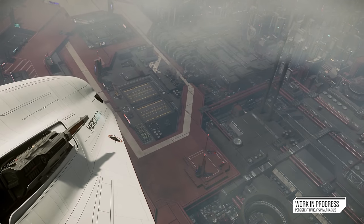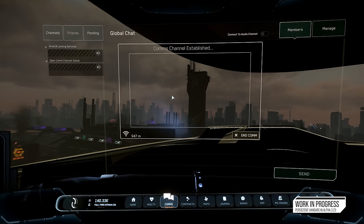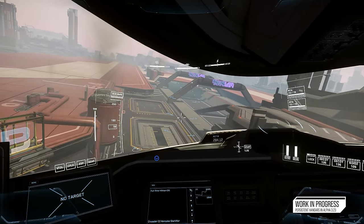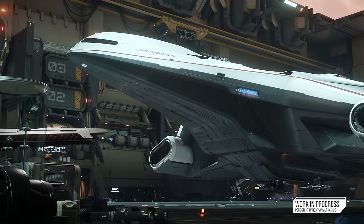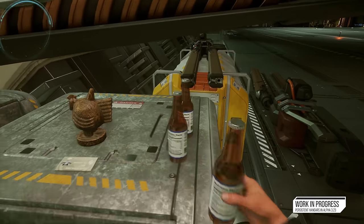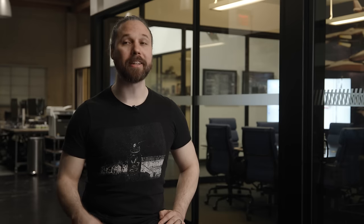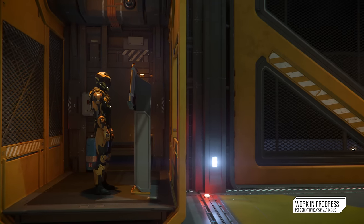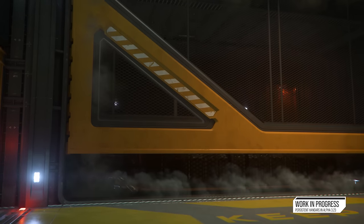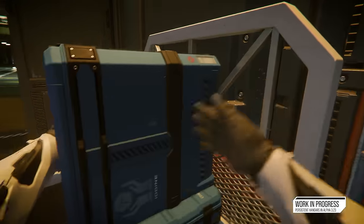For personal hangars, you make a request via ATC for landing, and we check to see if you have any personal hangars entitled to you. You enter using largely the same methodology as now, land, and just hang out in there. To decorate or use your hangar, you can call anything in your inventory up via the freight elevator, pick it up with your hands or a tractor beam, and place it however you like.